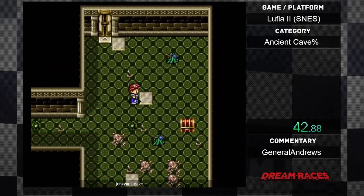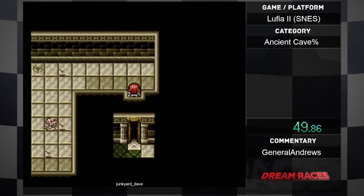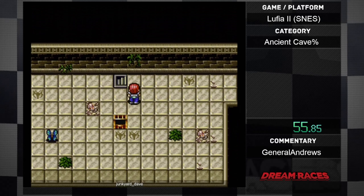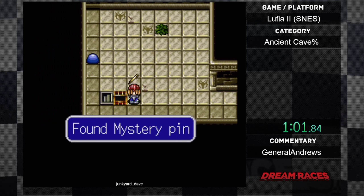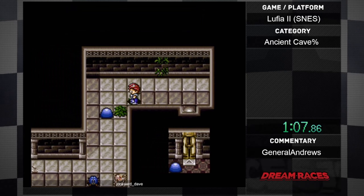At least when it comes to controlling enemies and movement and stuff like that. Certain enemies on the overworld when you're running around — you can control their patterns, and that actually helps in the cave quite a bit. But in general, what you find in every treasure chest is completely random, the enemies that spawn on the floor is completely random — everything is completely random.